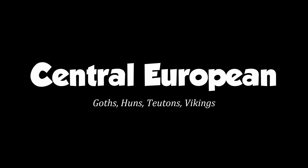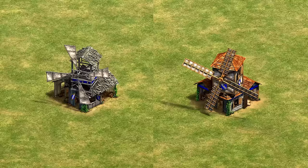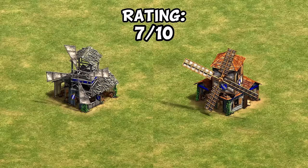Next is the Central European mill — this is basically just the same thing as what we just saw but with different colors, and its guild signs aren't animated. Honestly, it's a bit of a letdown after the last one, and it's another inoffensive 7 out of 10.